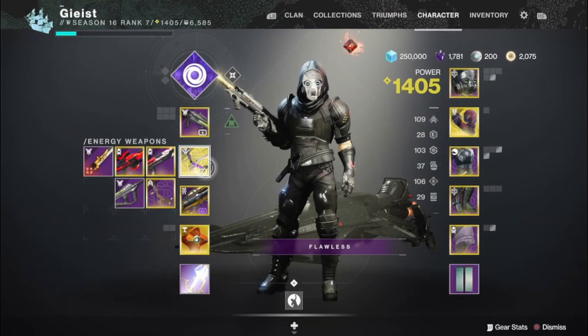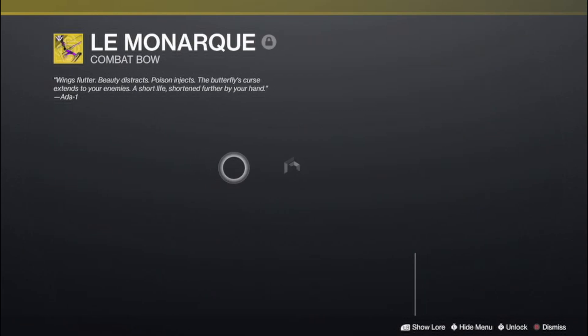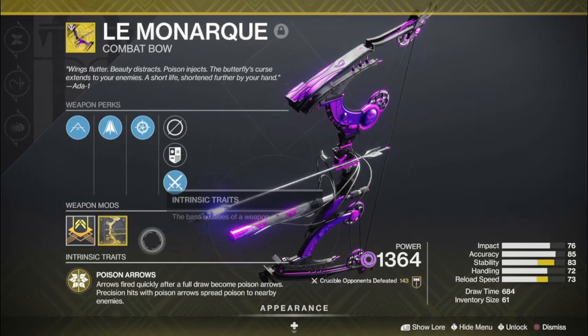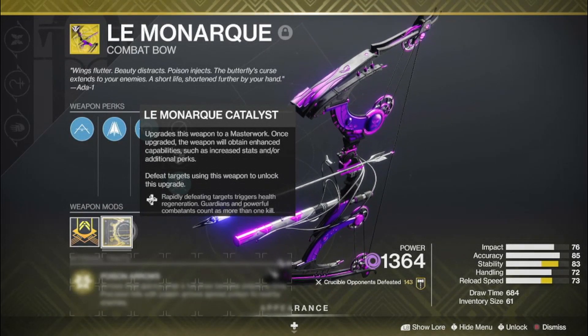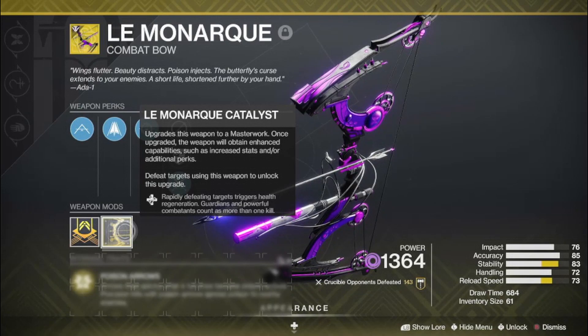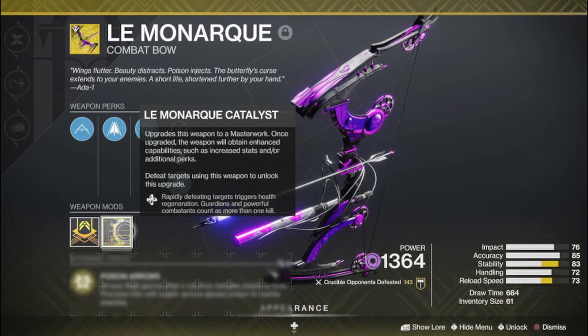Howdy there folks, it's Geist with another Destiny 2 video, and in this video we're going to be taking a quick look at the Le Monarch Catalyst, which finally dropped. Unfortunately, the Catalyst increases the stability and the reload speed, which doesn't do much. There's absolutely nothing noticeable with that.